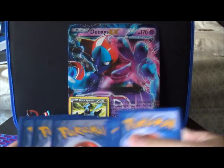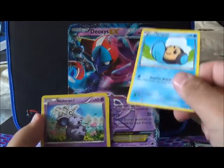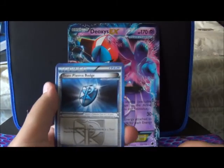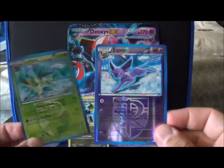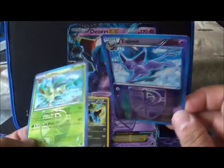Last pack. I don't think we pulled anything. So we got Weedle, Tympole, Nidoran, Aipom, Team Plasma Badge, Miltank, Grovyle, Reverse Espeon — it's kind of neat — and an Eeveeolution. So chibi. I just got the Eeveelution pack!